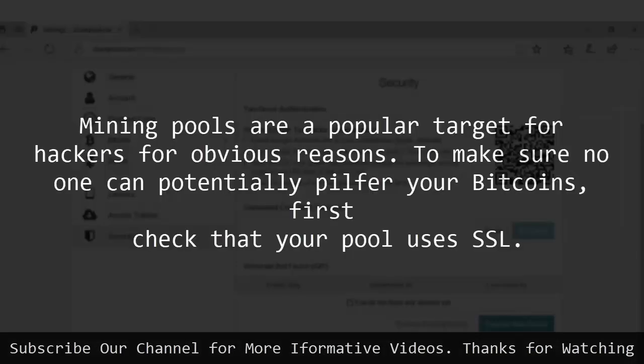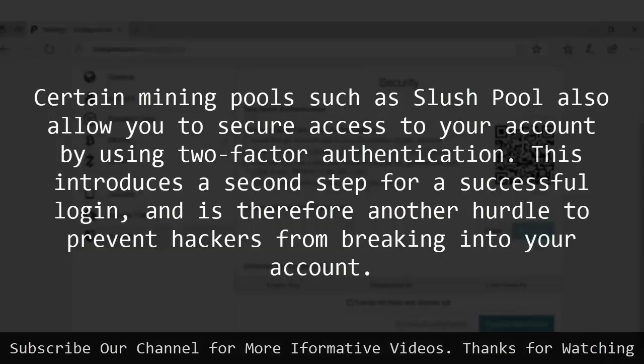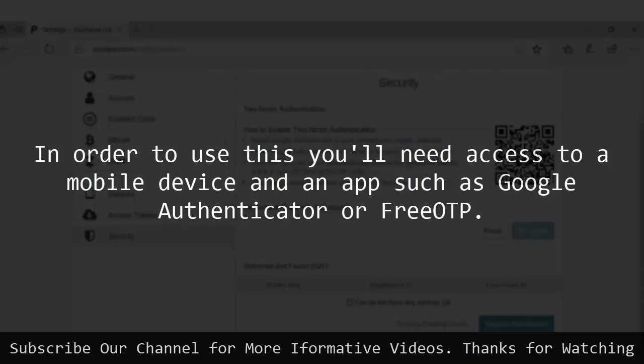6. Pool Safety. Mining pools are a popular target for hackers for obvious reasons. To make sure no one can potentially pilfer your Bitcoins, first check that your pool uses SSL. This means your connection is secure — in most web browsers you'll see a padlock icon in the address bar if this is the case. Certain mining pools such as Slush Pool also allow you to secure access to your account by using two-factor authentication. This introduces a second step for a successful login, and is therefore another hurdle to prevent hackers from breaking into your account. In order to use this you'll need access to a mobile device and an app such as Google Authenticator or FreeOTP.